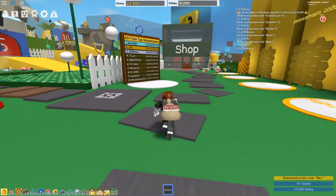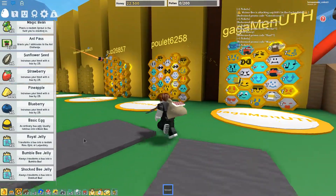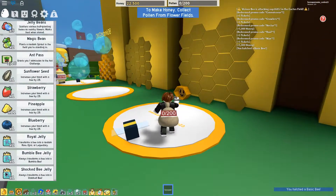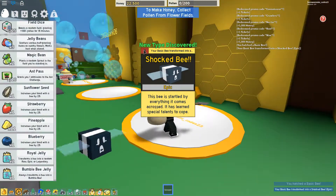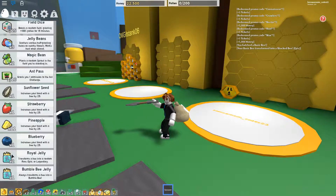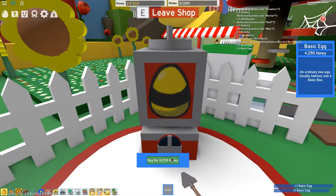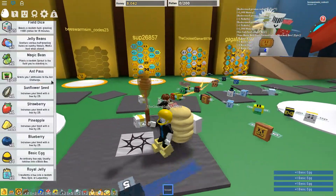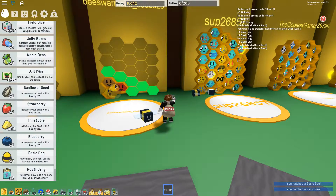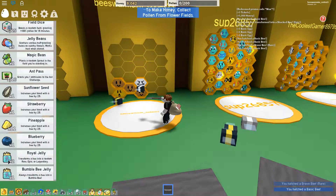Let's see what we can buy with all those codes. We got some bees in here. We got a basic egg — let's place it. We got a shield bee, now we got an epic bee, and we're gonna use some magic beans because of the royal jelly. How much are egg costs? I got twenty-two thousand five hundred honey. Let's buy a lot of eggs — I bought four eggs. Let's place them — another basic bee and a brave bee.